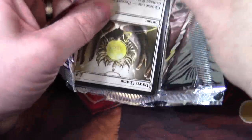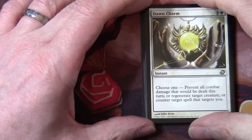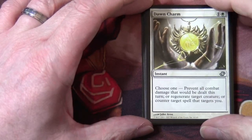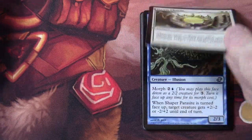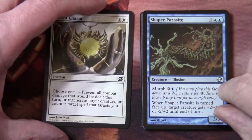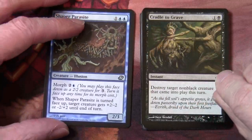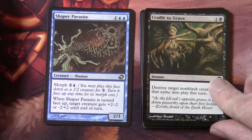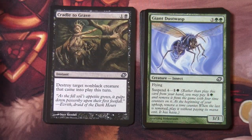That's as opposed to a shard, which is a three-color combination where the colors are side by side. Dawn Charm — so another one of our cycle of charms. Shaper Parasite again — really starting to get duplicates here. Cradle to Grave.